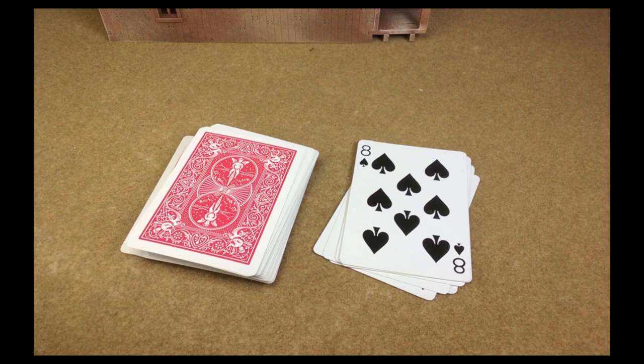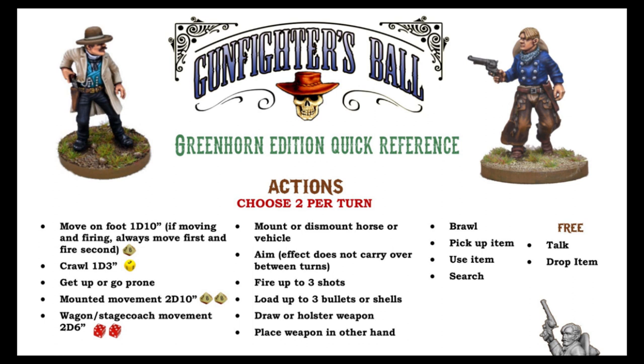When the judge draws your card, you may perform two actions — two different ones, or the same one twice. The actions include things like moving, firing, mounting a horse, dismounting, loading, searching, using an item, and so on. The intent is to accommodate pretty much anything the player wants to do.